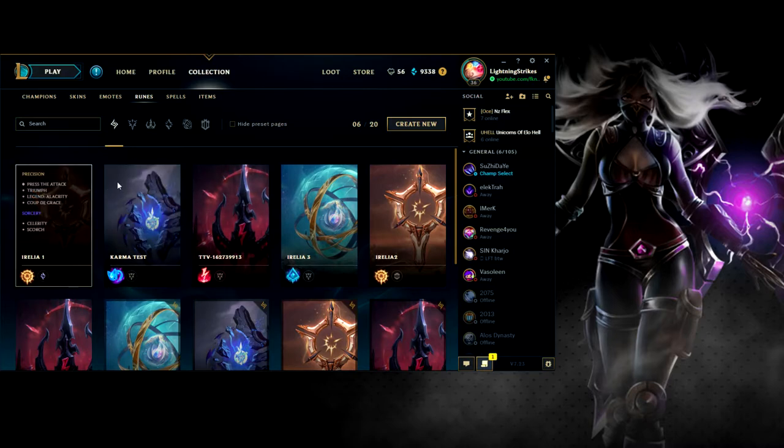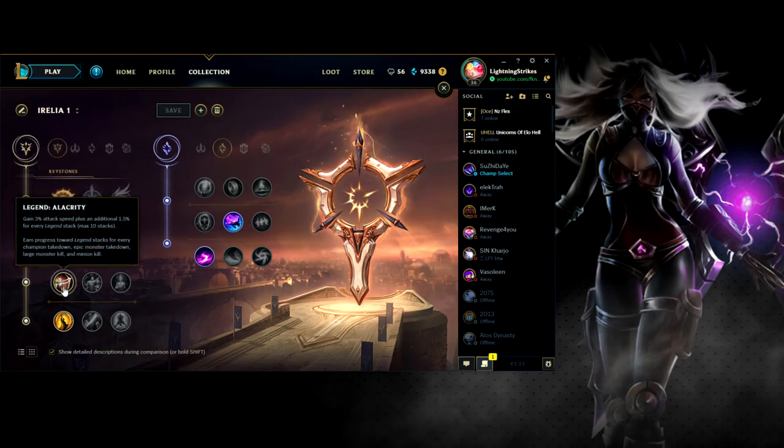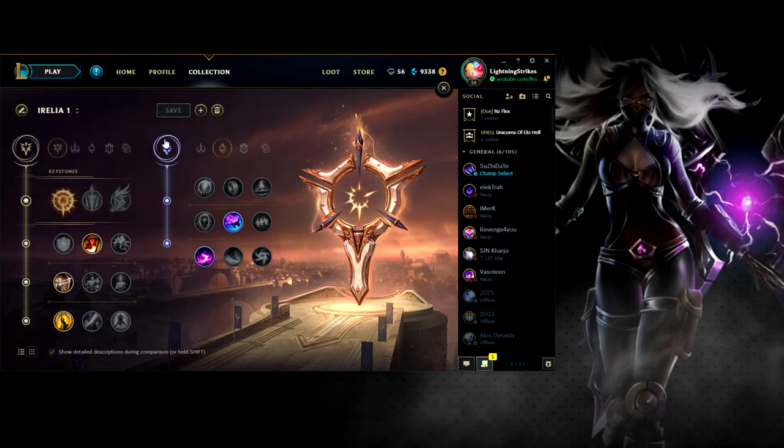So now everyone's using this page here: Press the Attack, Triumph, Legend Alacrity — which you can switch for Tenacity — and then Coup de Grace. Then for the secondary, you want to be using Celerity and Scorch. Let's talk about Celerity first.